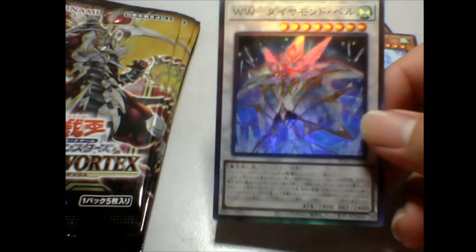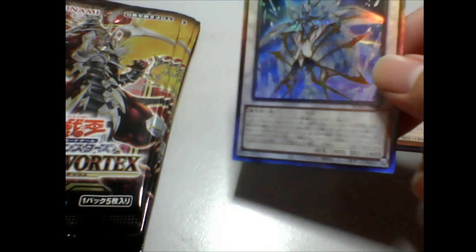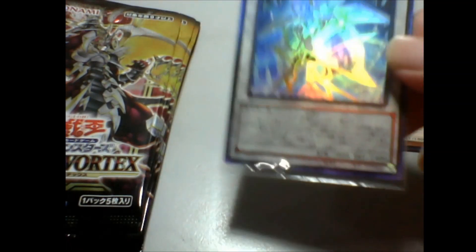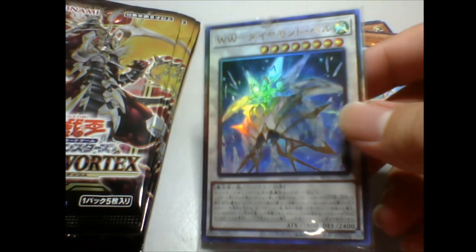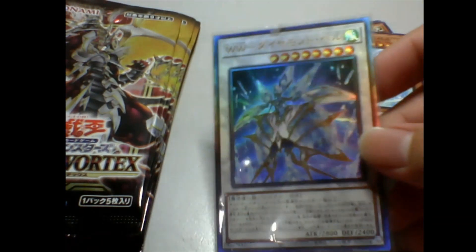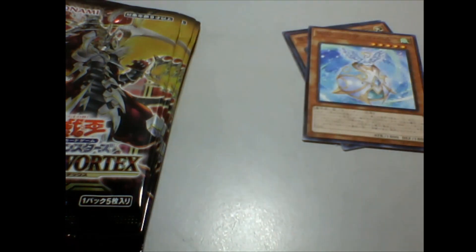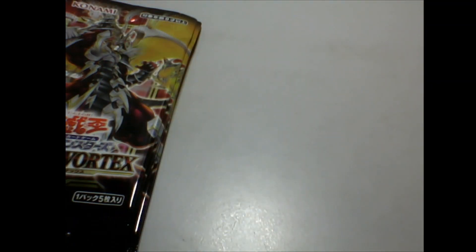The fourth pack that we opened — I think it's a secret rare, let me sleeve it up real quick. Look at that — Wind Witch, which is a synchro. So on the fourth pack we already got a Collector's Rare. So far so good! Next up, let's see what else we got. Nothing much here — I'll just put the commons to the side. Next pack, let's see what else we got.